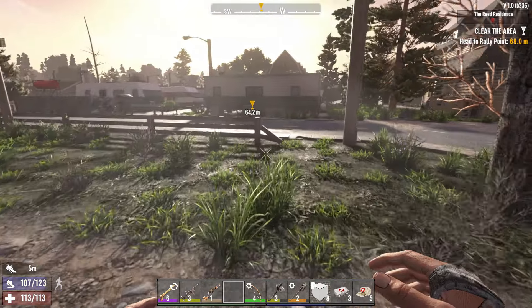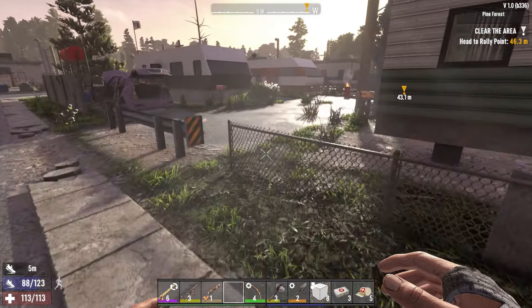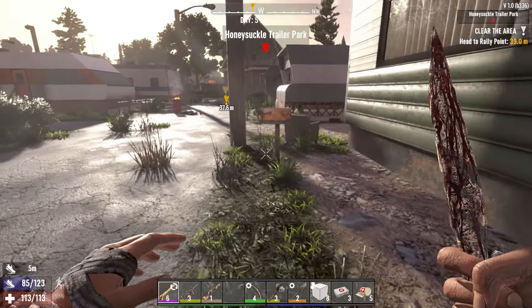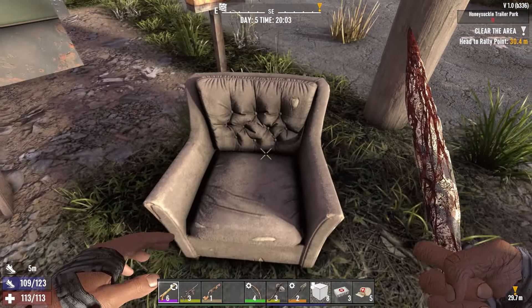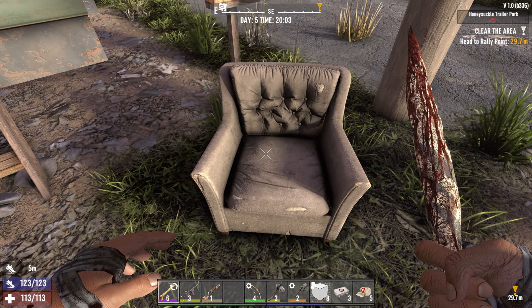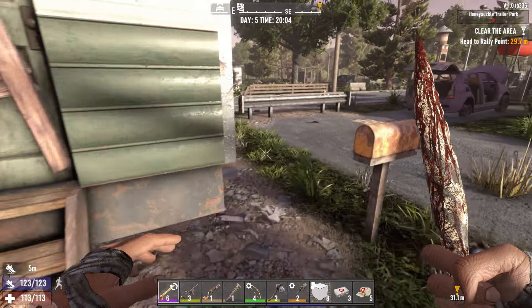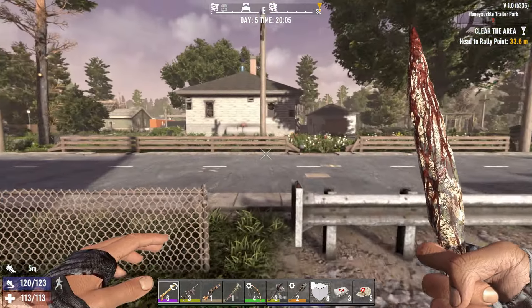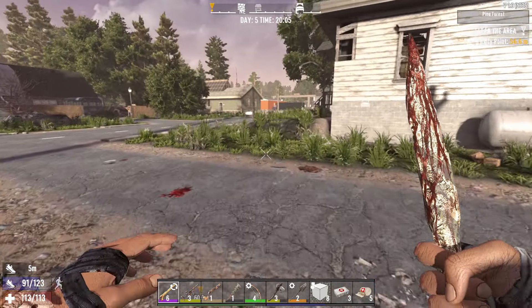We're not going to do the mission at this moment, we're going to do it in the morning. But we'll come over here right now and look at stuff like this. I don't know if that's a leather couch or what. We're going to end up clearing this place out twice — once for me over here looting it.